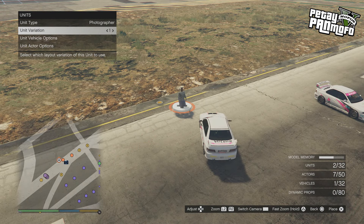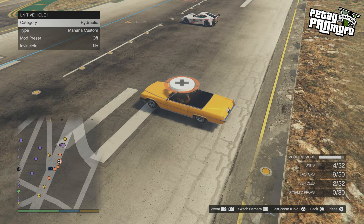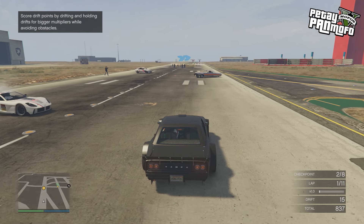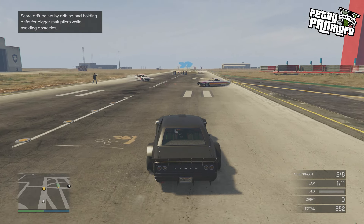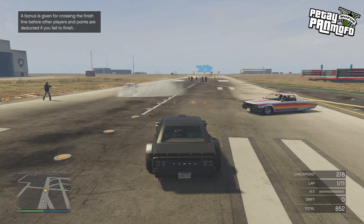Photographer — you can have him on his own or with a car, there's no cheer range for this. You've got burnout where they'll be sat doing a burnout. And then a hydraulics option where the car will do hydraulics. These all have set ranges so you can't change when they're going to trigger, and it seems like they trigger when you're quite close to them.